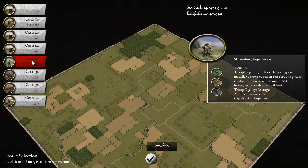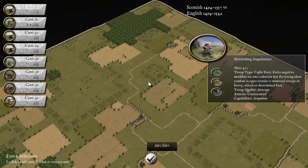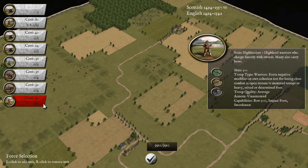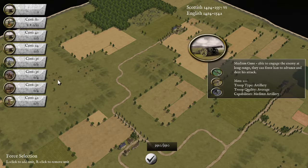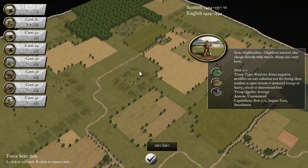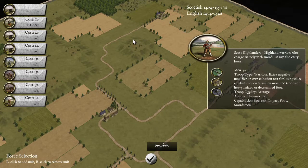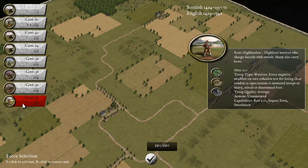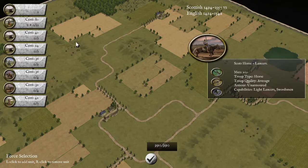We have units of skirmishing arquebusiers which are going to be useful for dealing with situations like pockets of rough ground. And we have units of Scottish Highlanders which are impact foot with some bow capability. I've always been rather sceptical of the value of these units — I've always preferred to bring more pike or more cavalry. But they are quite good against units on rough ground because of their status as warriors, basically undisciplined medium foot. So I think I may bring some of them today just to deal with this little mountain here.